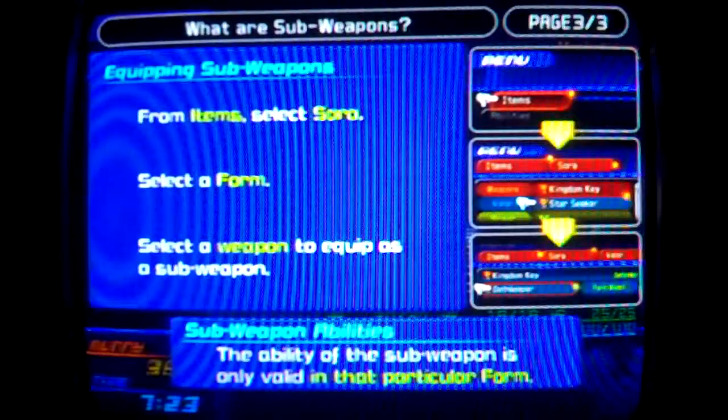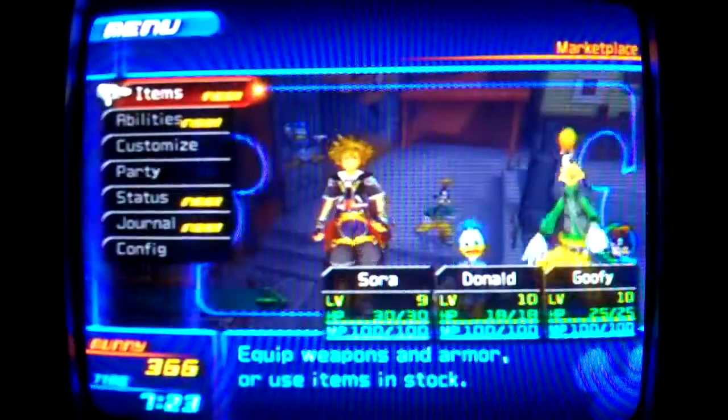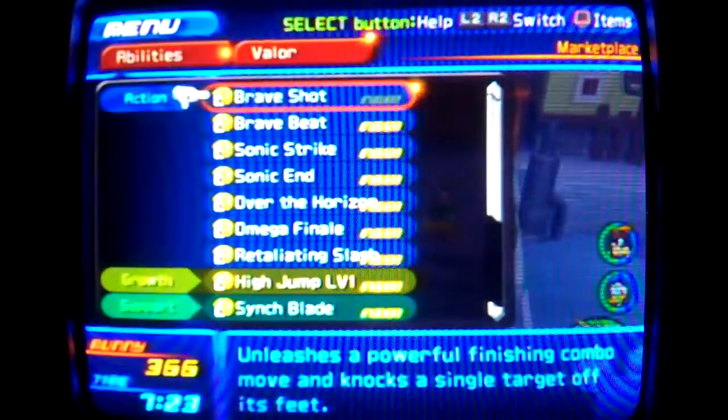From the item menu, select Sora, select a form, then select a weapon to equip as a sub-weapon. The ability of the sub-weapon is only valid in that particular form.